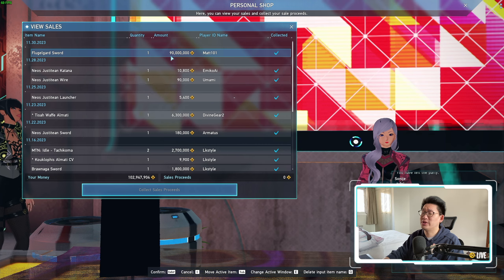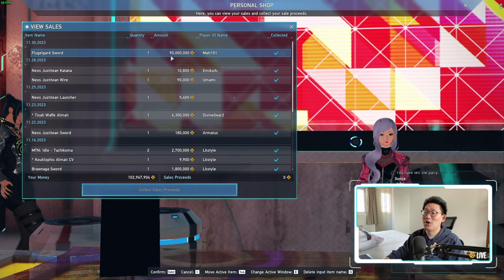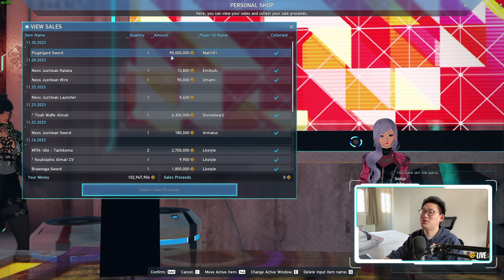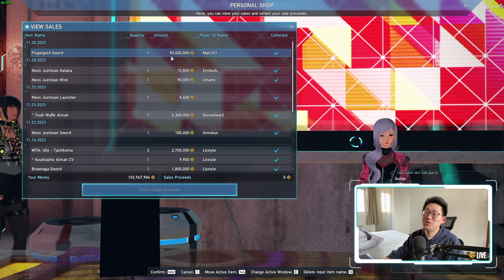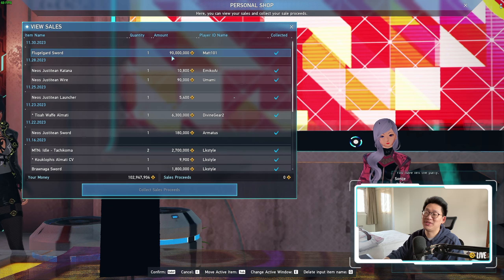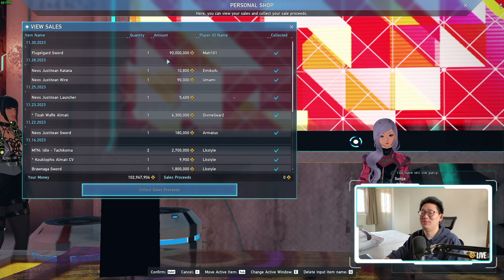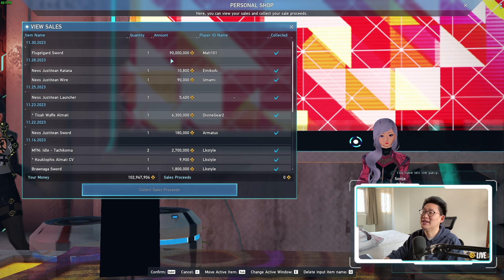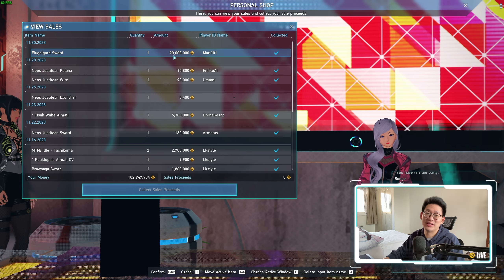You might be wondering where the other 10 million went — that is the Sega tax. When you sell items on the player shop, our Sega overlords take 10%. So you do need to be careful if you're trying to profit off the player market, because Sega eats that hefty 10%. The higher the price of the item, the more money it is — 10 million is not something to just sneeze at. Unfortunately I only got 90 million, but it is what it is.